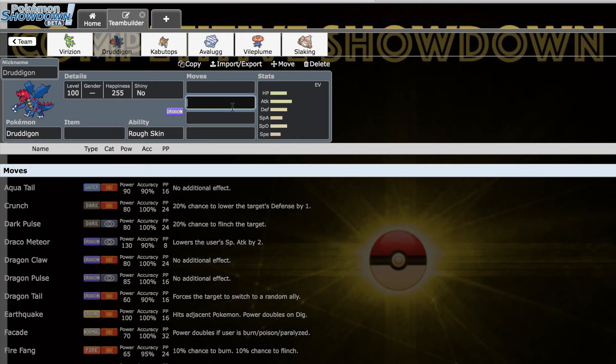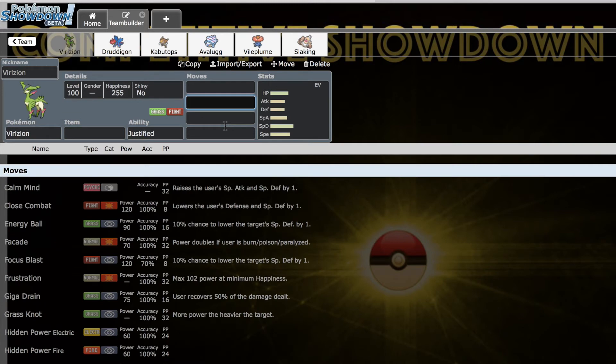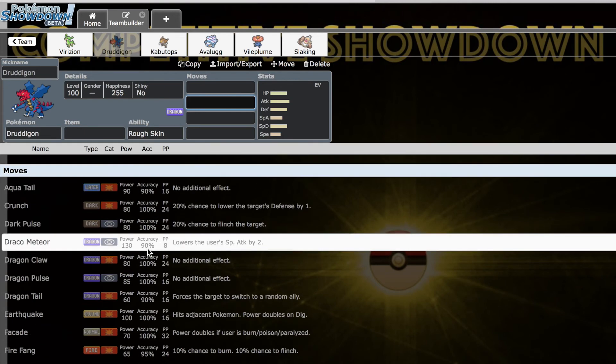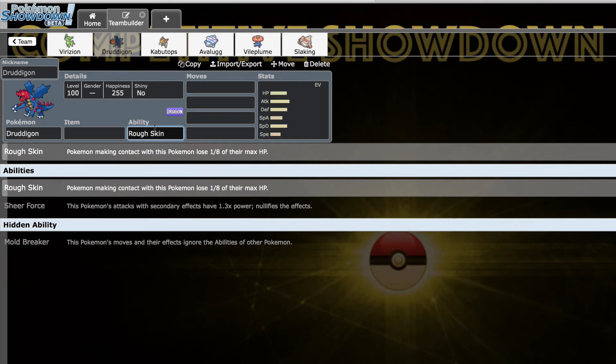120 Attack coming off a Sheer Force boost is ridiculous — Sheer Force with Life Orb, I was amazed at how easily Druddigon could score KOs, especially with its really diverse coverage movepool. I'm excited to see where it goes this season. It fills the Stealth Rocks role admirably, but it's also so good offensively and has three fantastic abilities, one of which makes it very viable defensively — that's really cool for a mon like this.